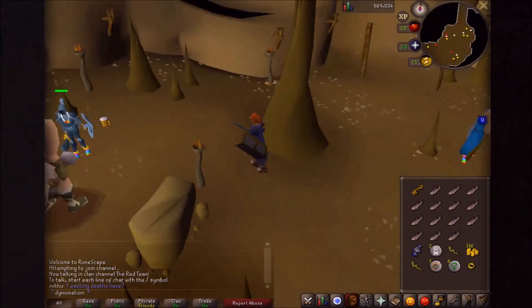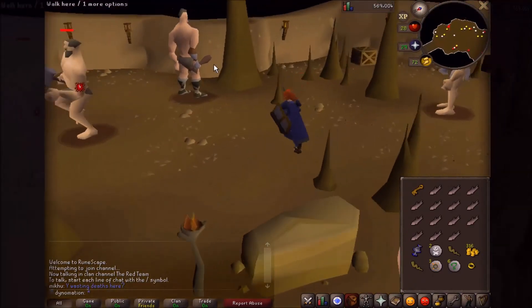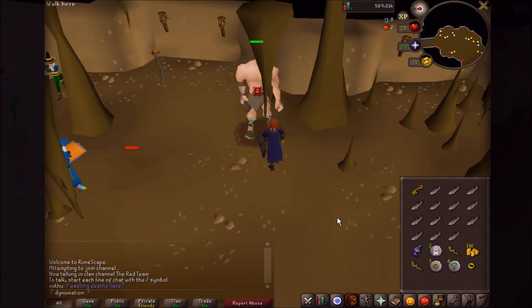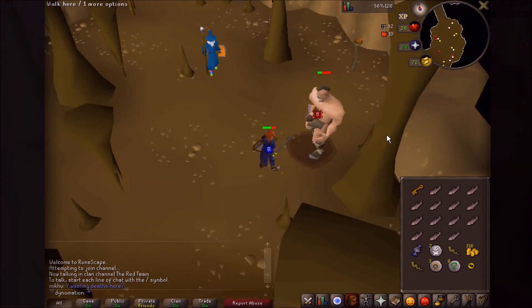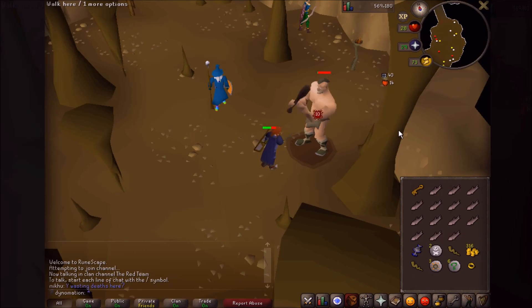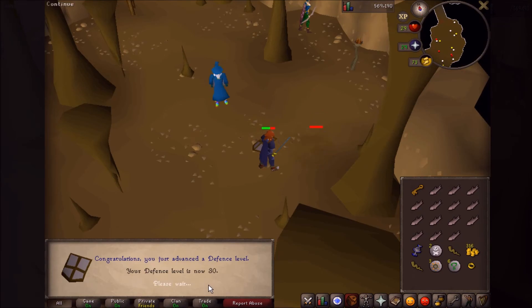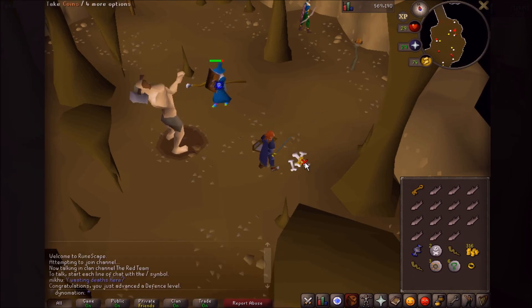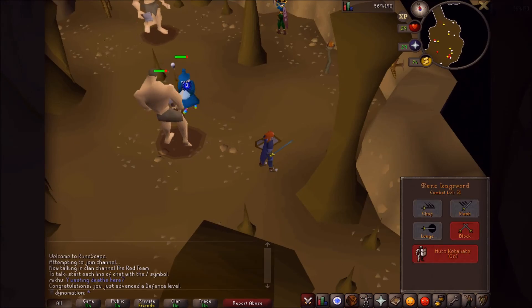Here we are in a strange underground location, and there are a bunch of giants here. This is where I've been doing my training. Check this out — I just added the experience tracker, which is good because if my calculations are correct... there it is! 30 Defense — you can now wear adamant armor. Very cool.